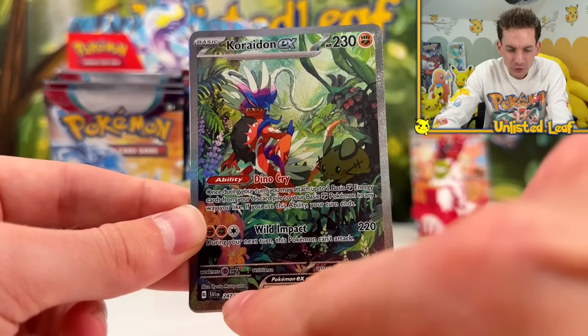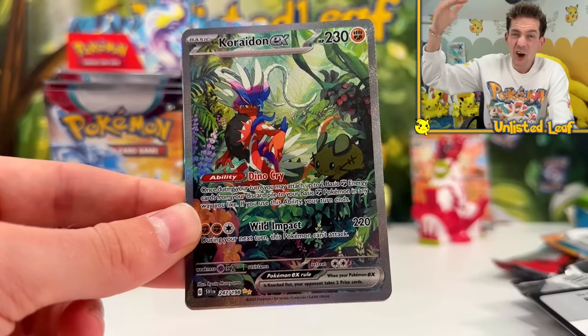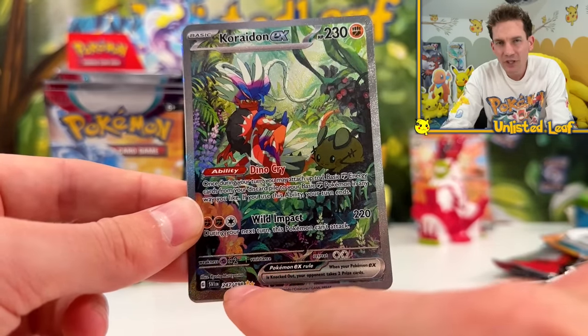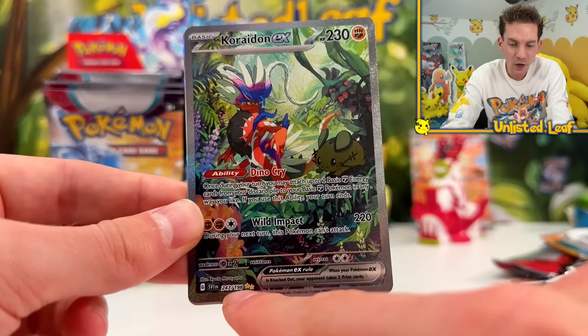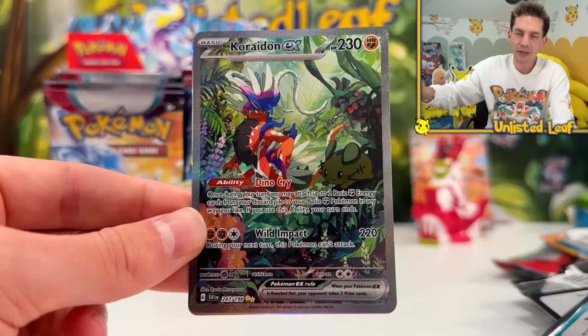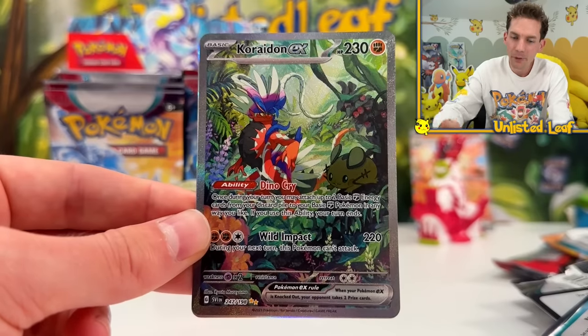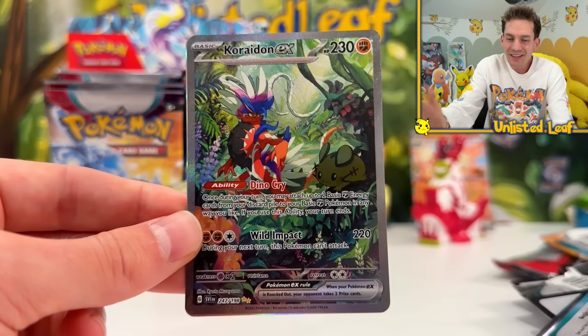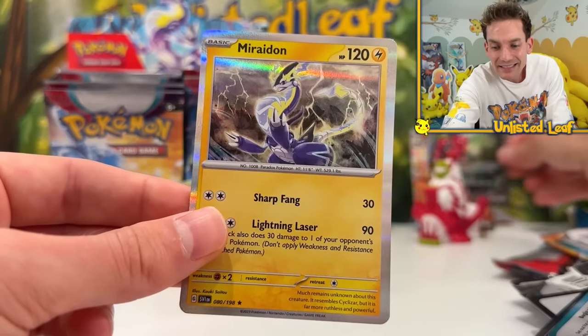The two stars right there - it's basically the second highest tier with these special alternate arts. The only way the two-star rating gets topped is when it's a three-star gold, meaning you get a full art gold card. Pokemon views the gold cards as the highest tier, but for me that's not my thing. That's our second EX card - I'm really happy.